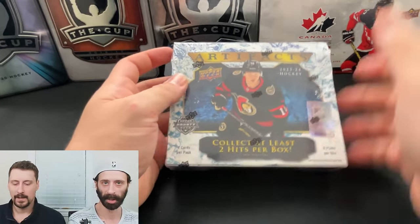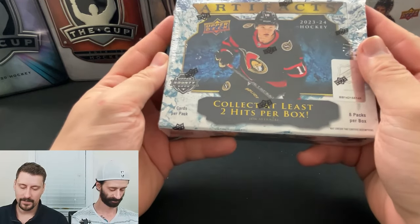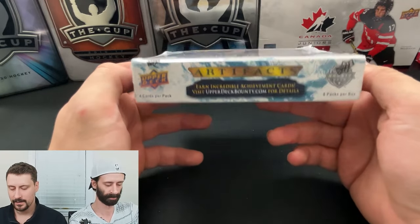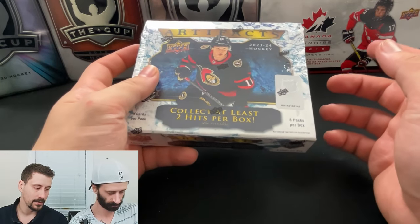What's up everybody, PacBros are back. I'm Rob. I'm Chris. And today we're breaking not one, but two boxes of 2324 Artifacts. We're looking for the Bedard cards out of here. It is assumed that he is the Chicago Blackhawks Redemption, as well as the Roman numeral number ones.